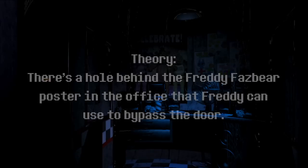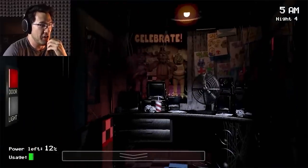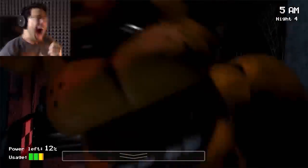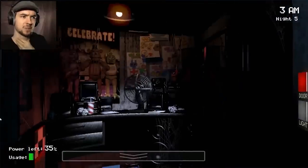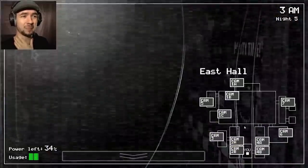The duration of each blackout phase is extremely variable, so I could see how easy it would be to believe this just because of sheer confirmation bias. Okay, last one. Theory: there's a hole behind the Freddy Fazbear poster in the office that Freddy can use to bypass the door. Answer: What? I know it sounds like I'm making this up, but I used to hear this all the time back in 2014. My best guess is the theory came from an old Markiplier video where he closed both doors and still got attacked shortly after — I'll explain why that can happen in a second, but that's definitely not why.